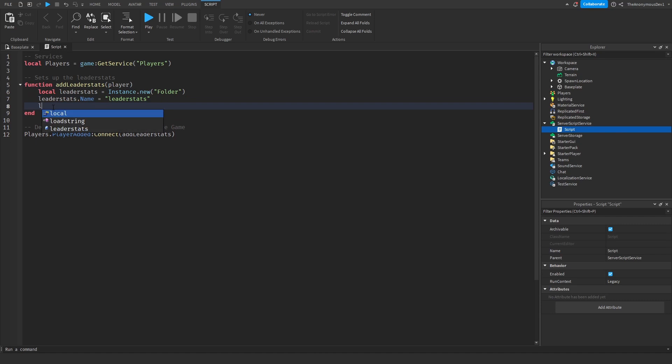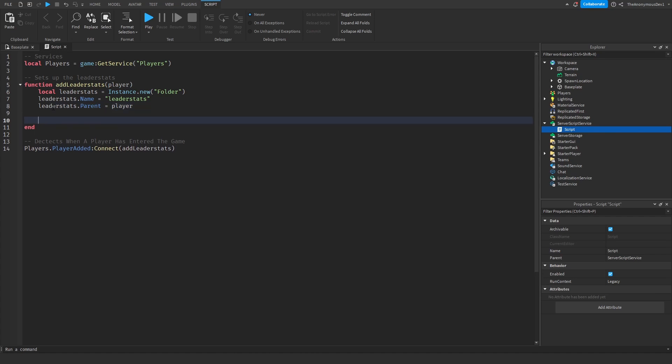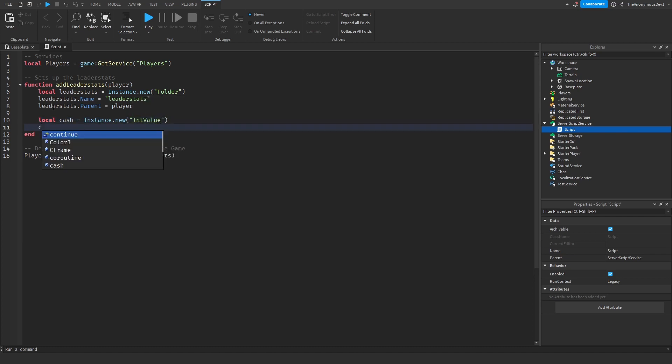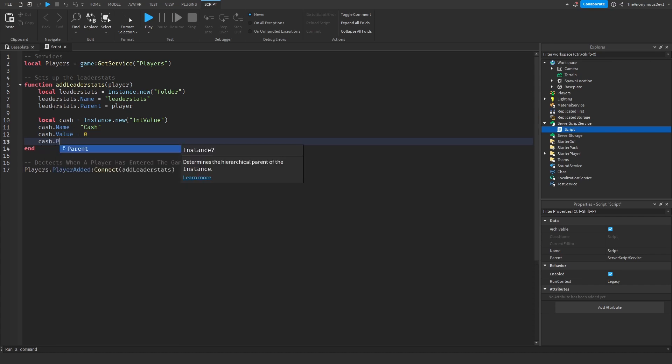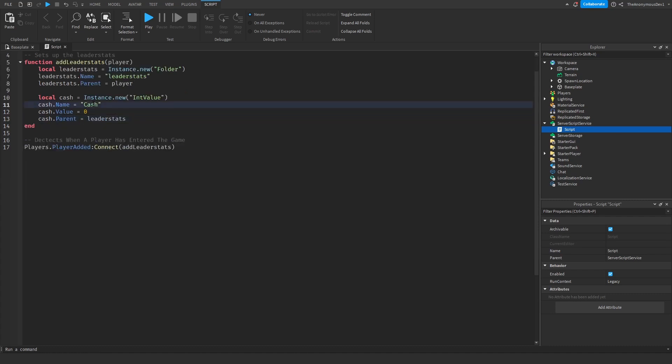Make sure 'leaderStats' is spelled exactly like that. Then leaderStats.Parent equals player. Now to add a currency, we do: local cash equals Instance.new('IntValue'), then cash.Name equals 'Cash', cash.Value equals 0, then cash.Parent equals leaderStats. We're also going to add a little emoji next to the name.